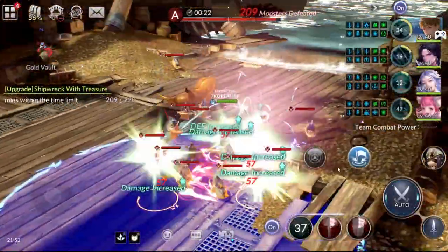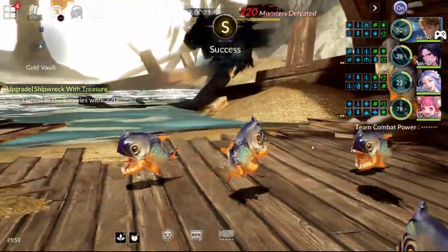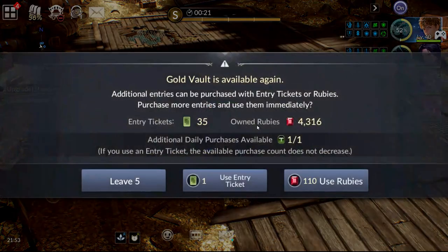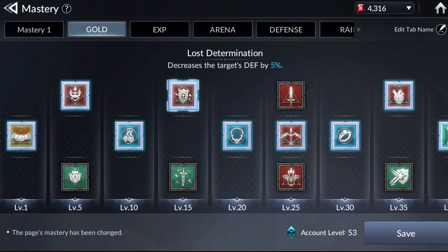Sometimes if you don't find the Mega Piranha on the target list, run around a little more until it appears and then clear it. With the completion of Gold Vault Tier 10, you get a very healthy amount of gold each time you clear it, so it is a very good gold farming method if you do it a few times each day.